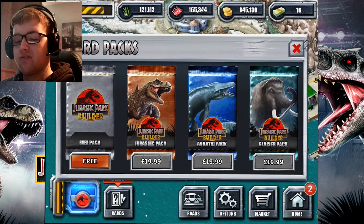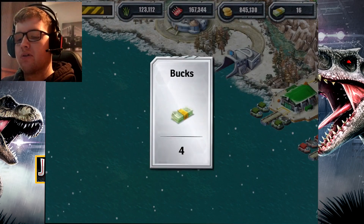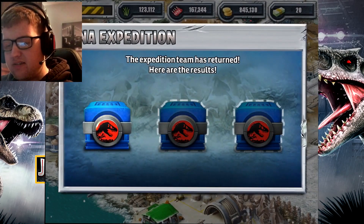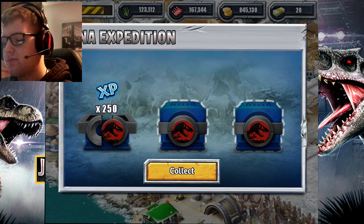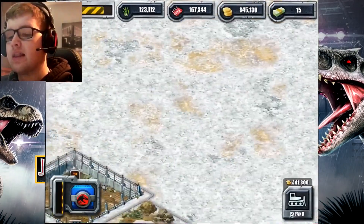Jurassic Park Builder has updated so that you can get a free card pack. They got that idea from Jurassic World the Game. Let's get ourselves a card capsule — let's see what we got. 250 XP. There are a lot more spaces I can clear, but I'll take care of that later.